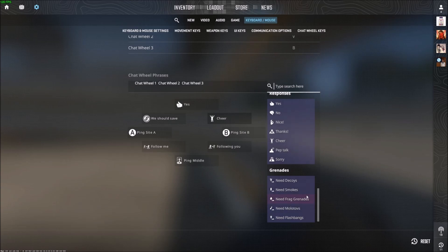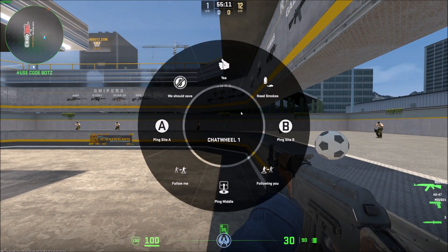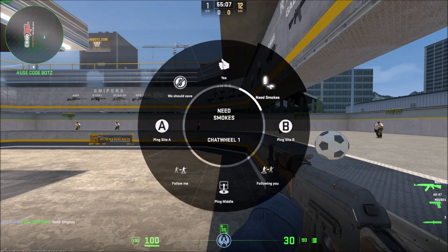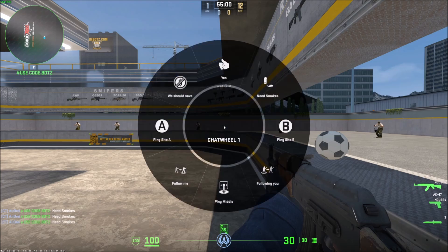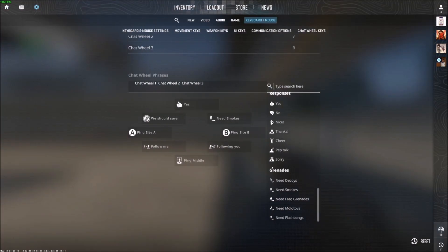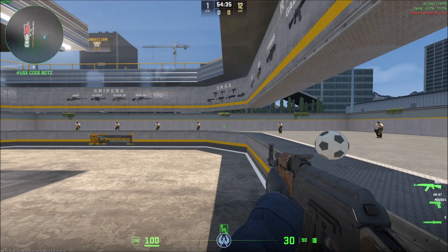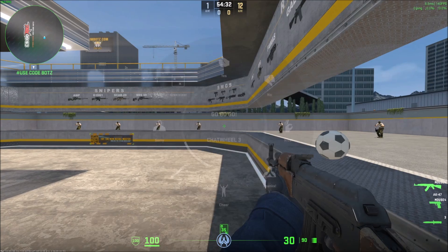Once you click on a slot, you can scroll on the right-hand side and pick a phrase. Press Escape twice to exit the menu. To use it, hold the key, drag your mouse to the direction you want, and let go — it'll do the callout for you. For example, in chat wheel three I put 'go go go' — escape out, and now when I use chat wheel three I get the classic start-of-round callout.